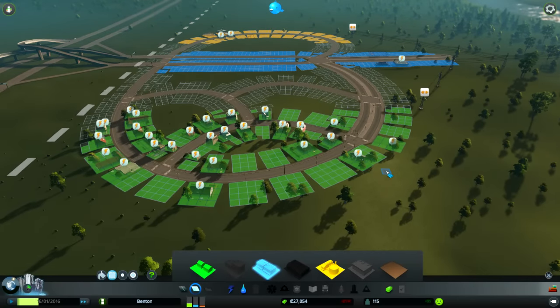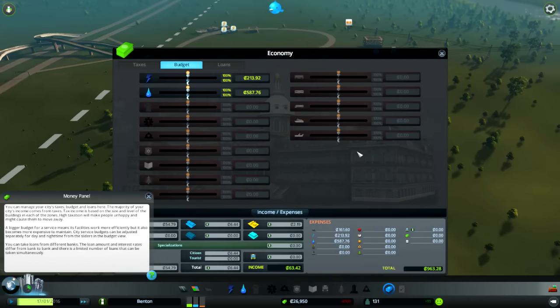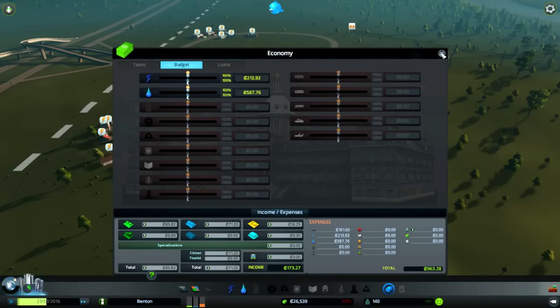Let's bring the speed up a smidge on this game. We have not unlocked anything else. We're managing the money - budget's all going to power and water. I can already see down here that we're losing money, but income is going up. Looks pretty good.